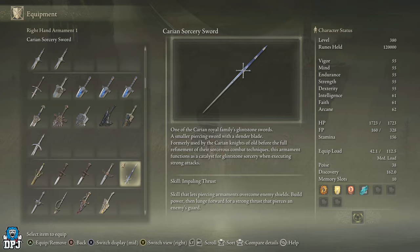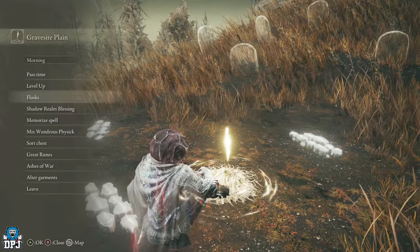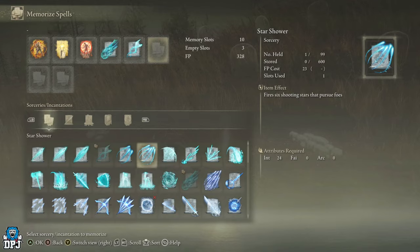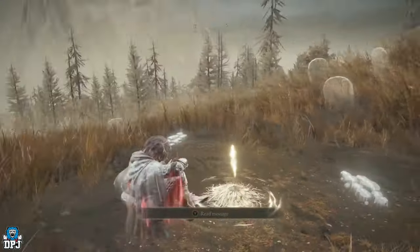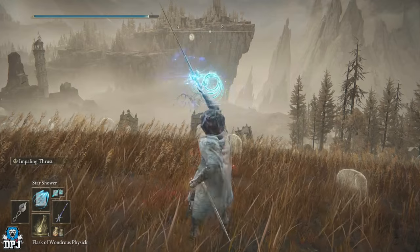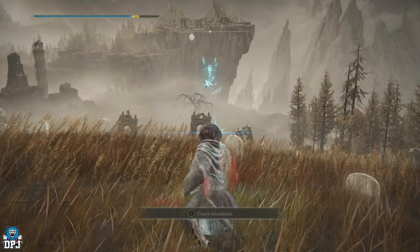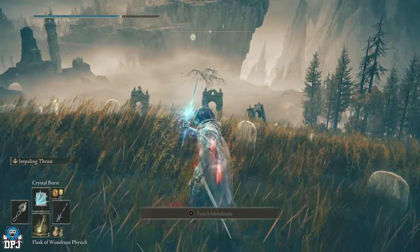This armament functions as a catalyst for glintstone sorcery when executing strong attacks — absolutely incredible. It doesn't matter what spell, as long as a staff can use it. Put them all on, swing and chop at the same time. I haven't seen anything like this — absolutely love it. May have to bring you guys a build focused around this.